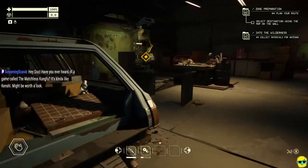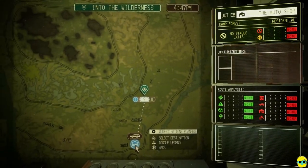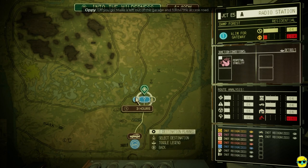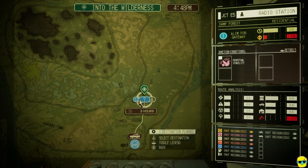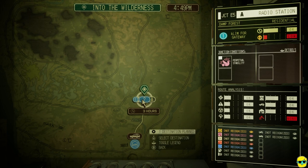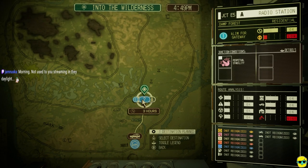We need to plan the route. I need to still select the destination — I didn't do that yet. I have to go over here and select my destination. Make a left out of the garage and follow the access road. So there's our route. We're going to a radio station through the damp forest — first residential. The junction conditions are perpetual stability, that sounds great. Everything on the route looks pretty good. Let's do it.